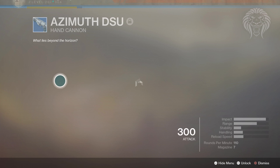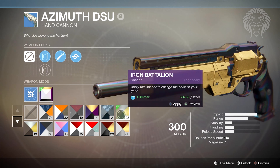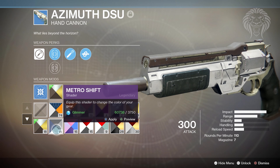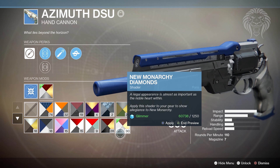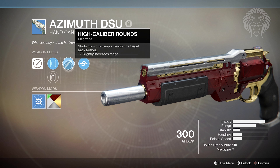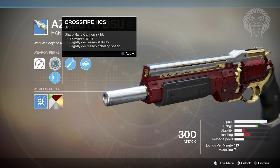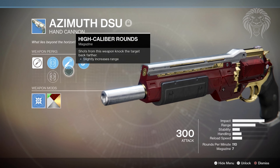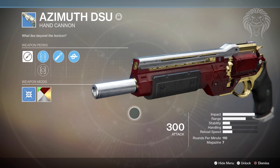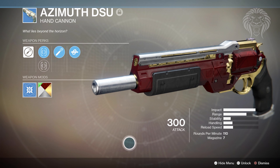The next one is a hand cannon — actually a very unique weapon. I don't believe it has a legendary counterpart. This is the Azimuth, and it's in the aggressive frame, meaning it's the highest impact but lowest rate of fire hand cannon — it shoots really slowly but does a ton of damage. The reason this weapon is unique is because of a perk called Kill Clip, the same as Reactive Reload from Destiny 1: reloading after a kill grants increased damage. In Crucible this thing can actually two-shot — if you find a Warlock or Hunter running medium to low armor, you can two-shot them to the head.